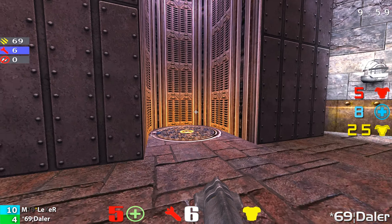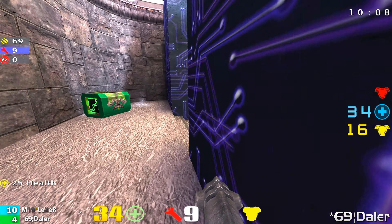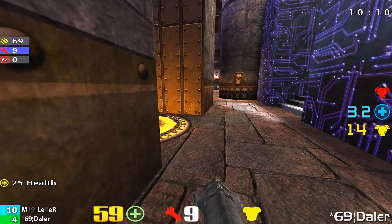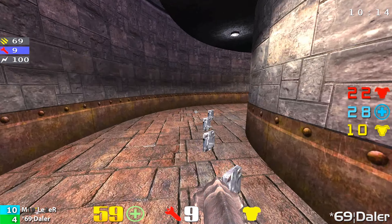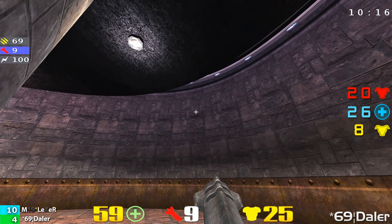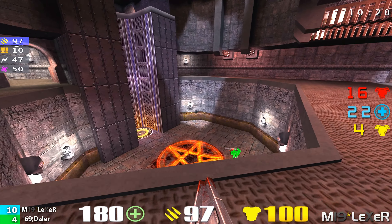Lexer almost snagging him there with the lightning gun. Nice break by Daylor as he's not fragged there. I think Lexer knew that he was way low on health after a rocket fight like that. LG action going on — he was going after him to try to get that extra frag and widen the gap a little bit. Now we're down to six points. 10-4, Lexer in the lead.